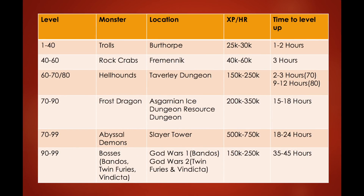Here's a table of what to kill and at what level. From level 1 to 40, kill Trolls in Burthorpe — they give 25,000 to 30,000 XP per hour and it takes 1 to 2 hours to reach level 40. You can do the Waterfall Quest to reach level 30 first, then kill trolls from 30 to 40. From level 40 to 60, kill Rock Crabs in the Fremennik Province, just east of Rellekka — they give 40 to 60k XP per hour and take about 3 hours per stat.